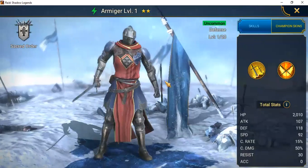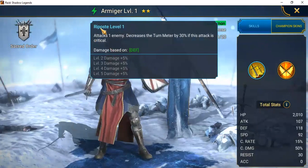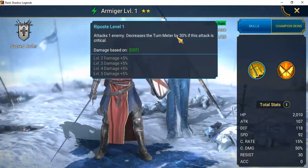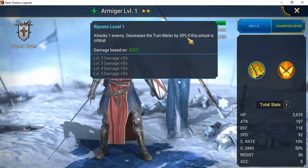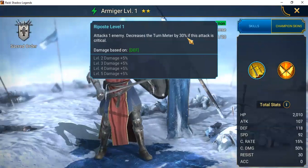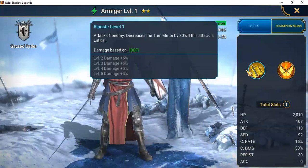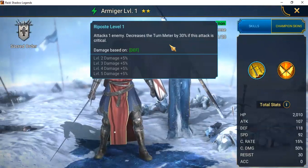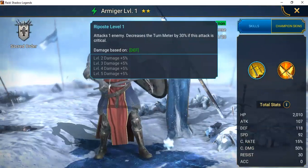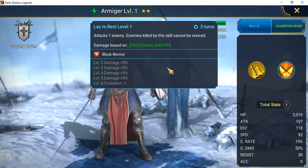Let's take a look at the skill set. His first skill, Repose, attacks one enemy and decreases the turn meter by 30% — and remember our last champion also manipulated the turn meter. I'm thinking about Dragon Slayer in particular and another dungeon where this becomes really important, because you need him just for that skill. You can book this from 30% up to 50%, so almost every other use you have a really good chance of decreasing that turn meter.